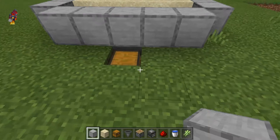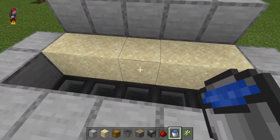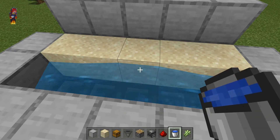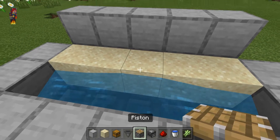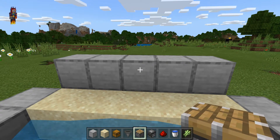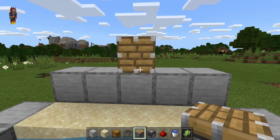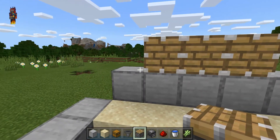After that, get out your water bucket and place it above the hoppers on the middle piece of sand, like so. Then get out your pistons and place them above the 2x5 wall of blocks of choice, and do this on either side, and then again.